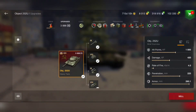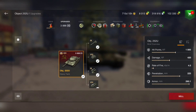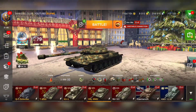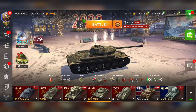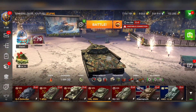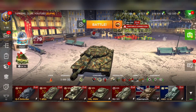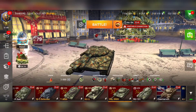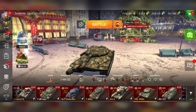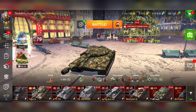My number one top tank is the Object 250U — the bounce machine. This tank has great armor, good penetration, and good speed for a heavy tank, so you can play it like a medium. You can rush the medium side, make a lot of damage, and enemy tanks will have huge problems penetrating you. It helped me raise my win rate and reach the Gold League in rating battles.